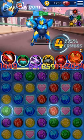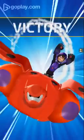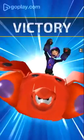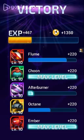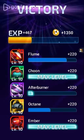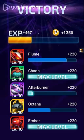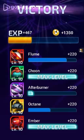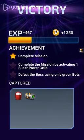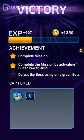I think I got it — boom, there we go, and he's gone. We won! We got 1,350 coins, 467 more XP. Volume is still level 10, Chune's still level 10, Afterburner is now level 10, Octane's still level 10, and Ember is now level 10. They're all level 10. I completed the mission by activating one supercarousel, but I did not defeat the boss using only green bots.